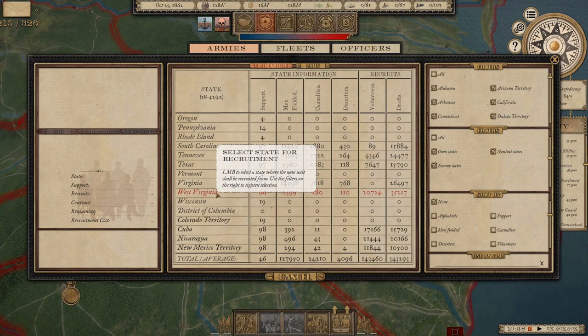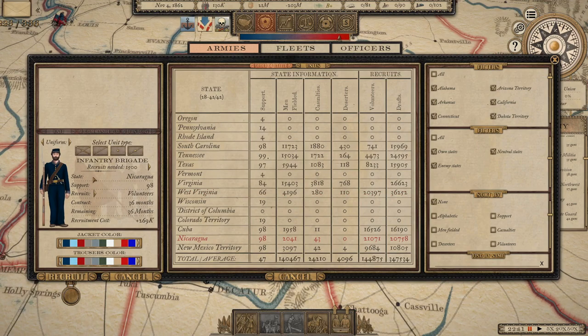My view is that grand strategies and policies should address the most pressing needs. If you end up with a surplus of manpower, taking pre-war policies for more manpower doesn't fix a problem you actually have. The last recruitment slide here is from around November 1862, right around the time of the midterm elections in the game.